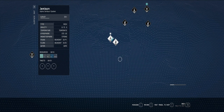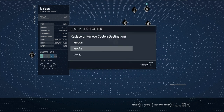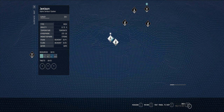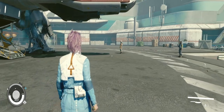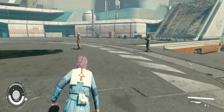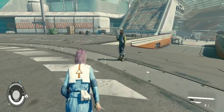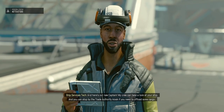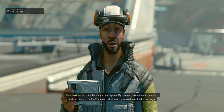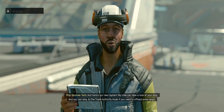Just right to map, huh? Alright, let's go check out stuff. He's our new captain — my crew can take a look at your ship, and you can stop by the trade authority kiosk if you need to offload some cargo.